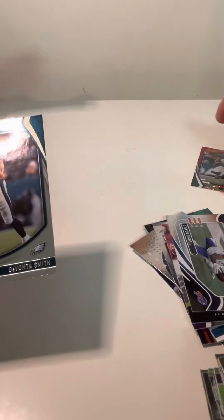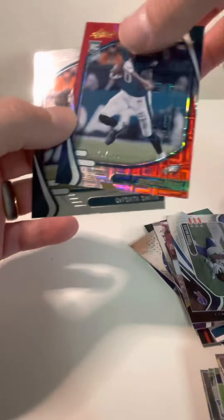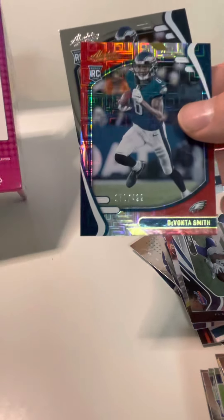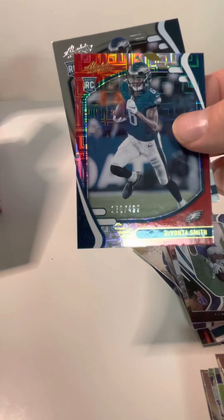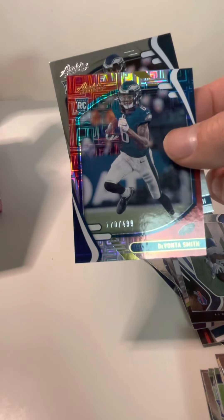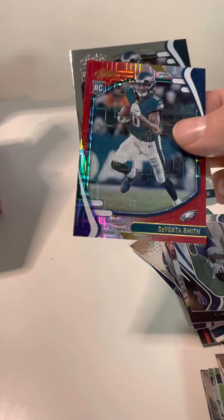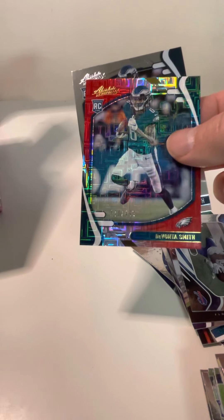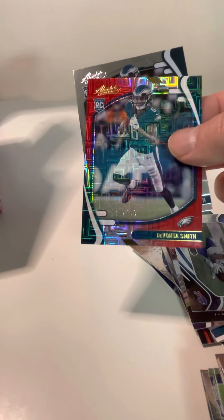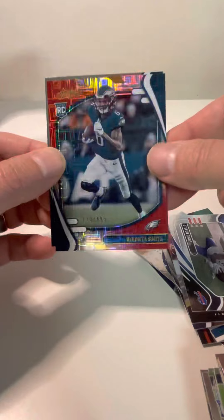The Devontae — we got the base rookie and then obviously we got the variation, which by the looks of the box is numbered to 499. There's Rookie Red Square, Orange Mosaic, Blue — this might be the Red Square, but there is another one that's the Diamond Green Wave. Either way, beautiful card. Happy with that. Gonna see what that's worth.